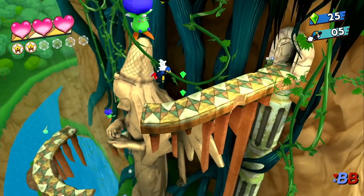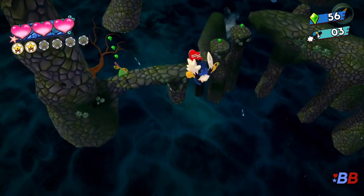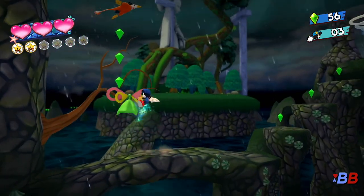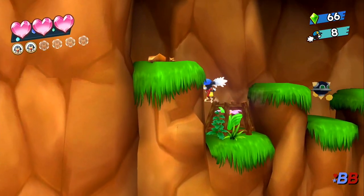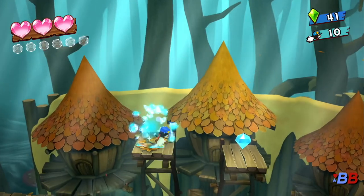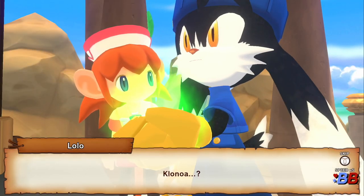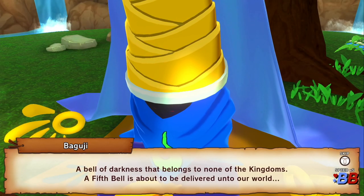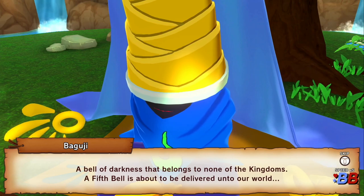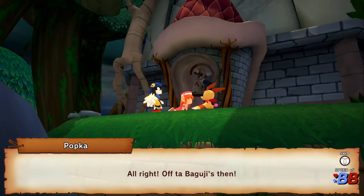I don't typically care much for spoken gibberish languages, but I succinctly remember having a fondness for the spoken dialogue in Klonoa games. They're just so cute and Klonoa just sounds so adorable. And it's so crazy because even though they're all talking in this gibberish talk, you can feel the emotion coming from the voice acting. I know it might sound like a far stretch given that you can't really understand what they're saying, apart from what it says in the dialogue boxes, but there's some really powerful stuff if they're able to convey so much emotion even without saying actual words.